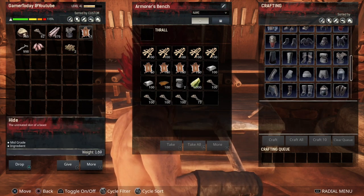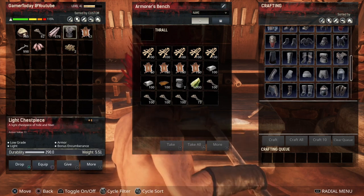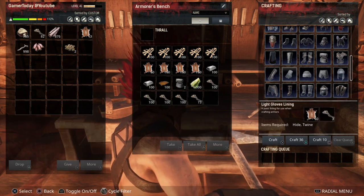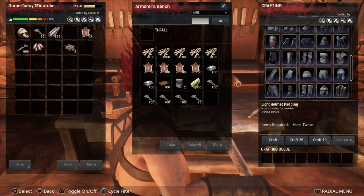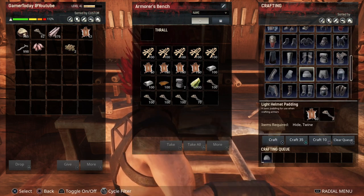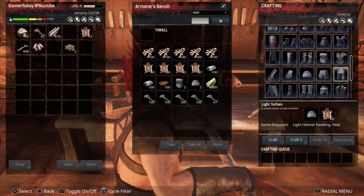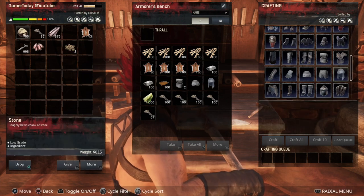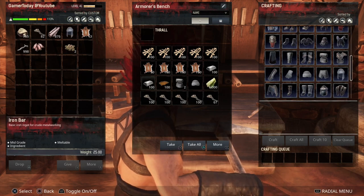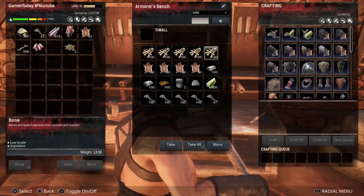To move items into your inventory, press R2. From your inventory screen, press square over an item to equip it. Now we're wearing the outfit. For the light helmet — or turban — you need one light helmet padding, then combine that with 10 more hide to craft the turban. That's your early game headgear right there — not bad at all.